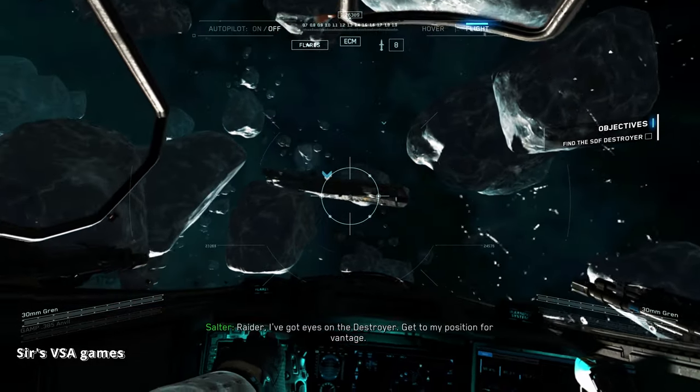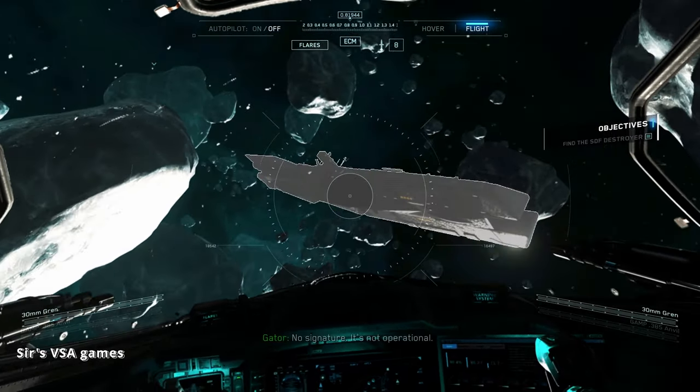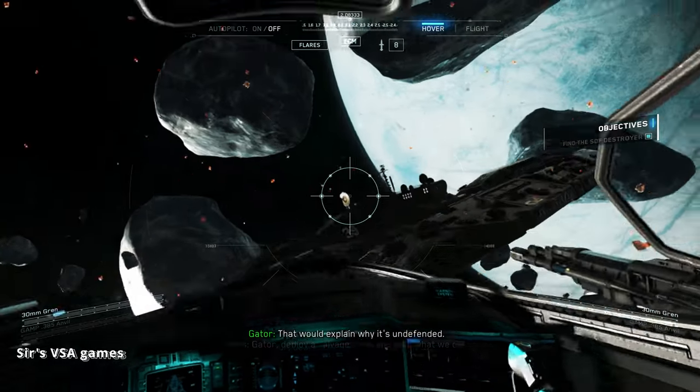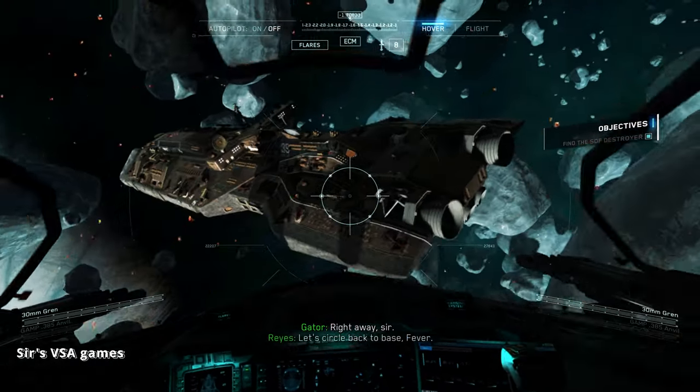Raider, I've got eyes on the destroyer. Get to my position for vantage. No signature — it's not operational. Looks like there's rot on the ship; that would explain why it's undefended. Gator, deploy a salvage crew and take what we can. Right away, sir. Let's circle back to base, Fever.